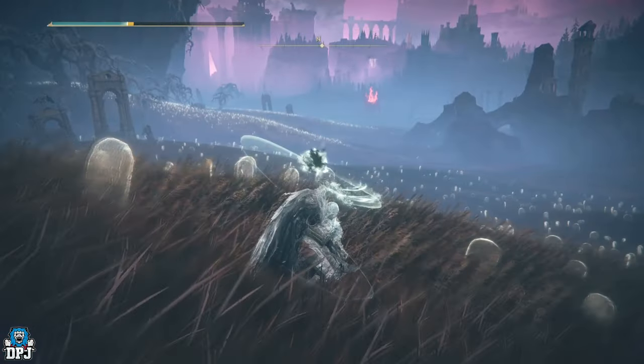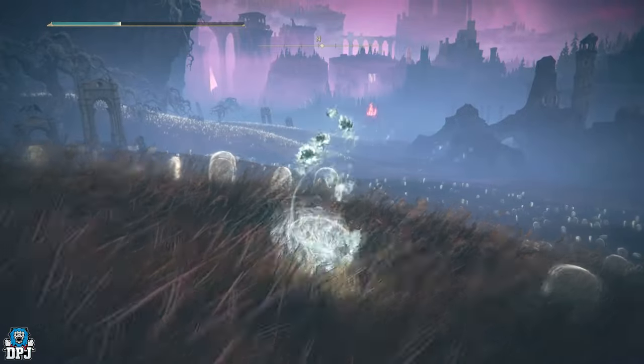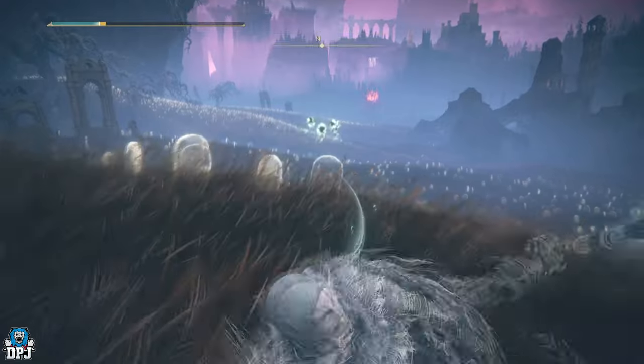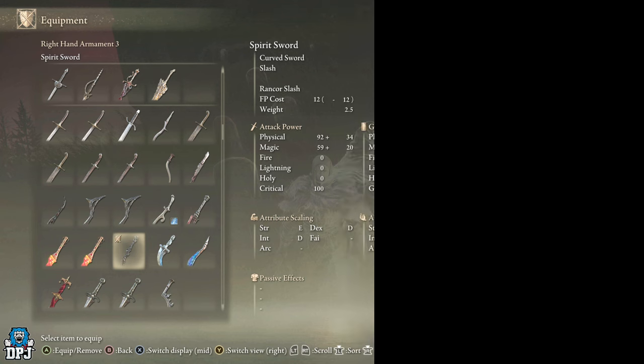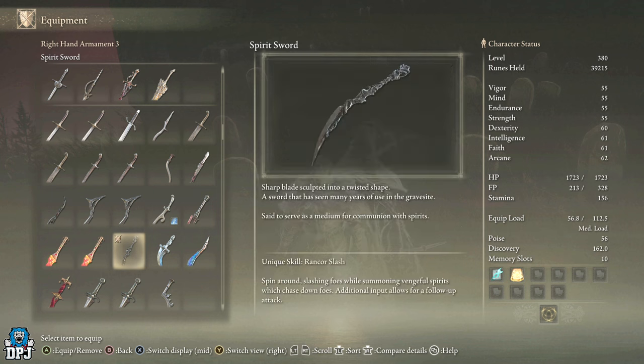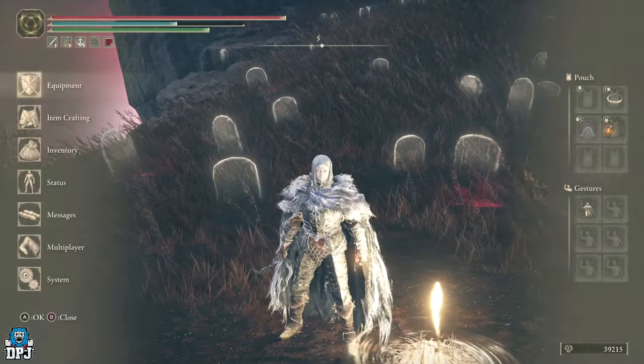First up, we have a weapon I've barely seen anyone mention, which is somewhat understandable given the amount of weapons in this DLC, but I think people may be missing it. It's called the Spirit Sword. This curved sword scales with strength, dexterity, and intelligence, offering magic attack power too — a very unique weapon. Being a curved sword also means it's a lot quicker with its attacks than many other weapon types.